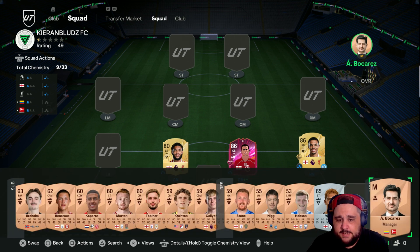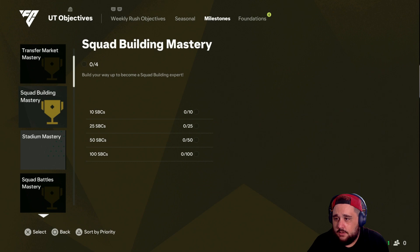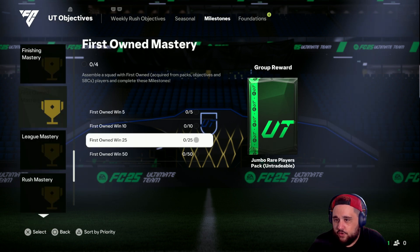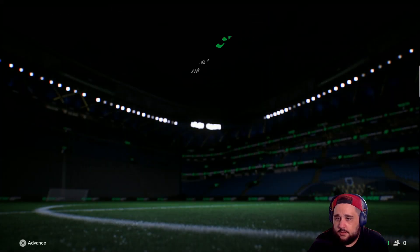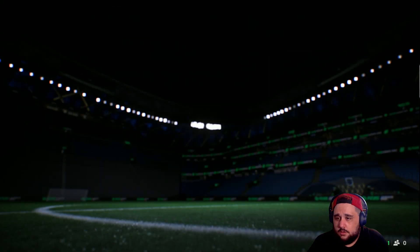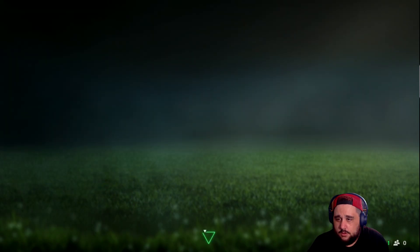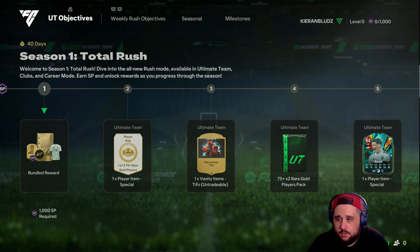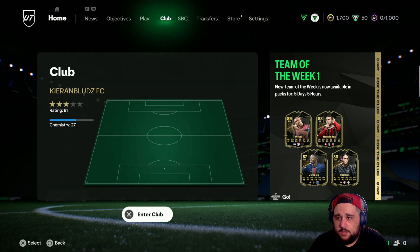What's he worth? Look at that - what a card, what a picture! Look at that, 77 pace - that is generous for Jamie Carragher! He's got Jockey Block Plus and Anticipate - no slide tackle sorry. You're going to want to play him center back stopper. Nice, let's go! So in the club we've got Carragher and Joe Gomez at the minute. Trent's on loan so we're going to have to put a team together.